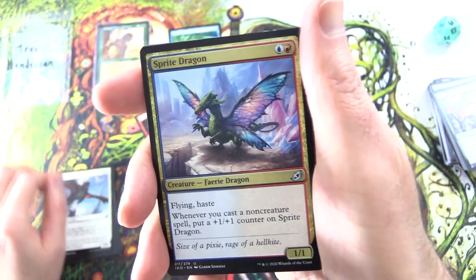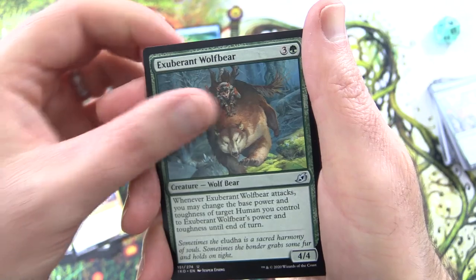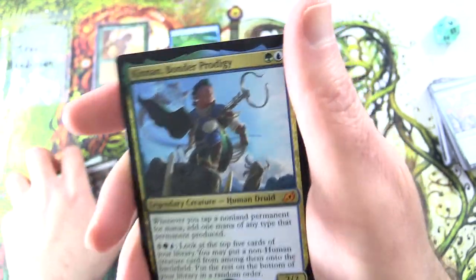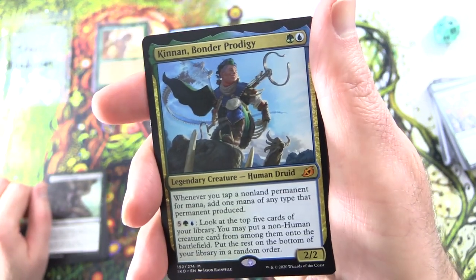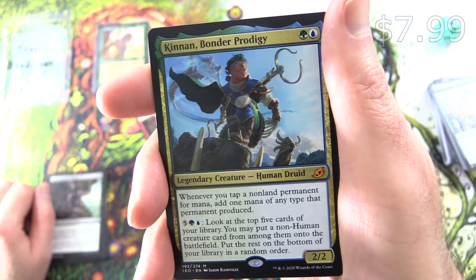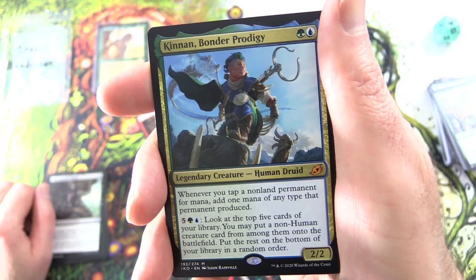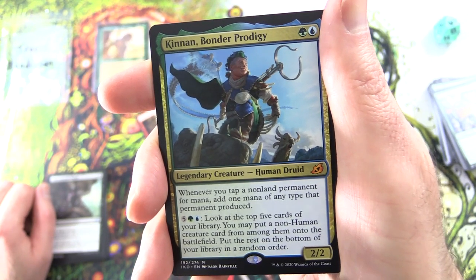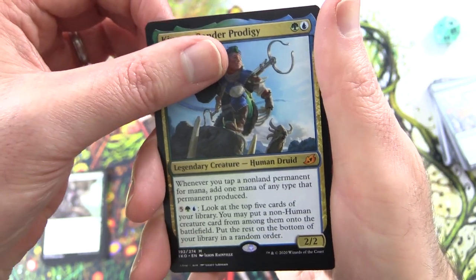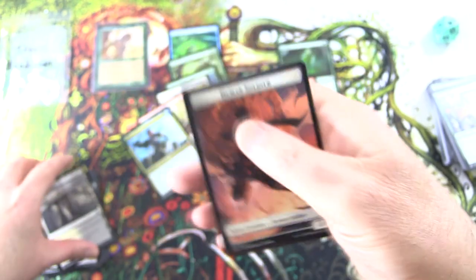And the Uncommon Sprite Dragon. Exuberant Wolf Bear, Unbreakable Bond, and it's a Mythic — nice. Kinnan, Bondur Prodigy — the Generator, Creature Human Druid, 2/2 for 2. Whenever you tap a non-land permanent for mana, add one mana of any type that permanent produced. For 5 green and blue, look at the top five cards of your library; you may put a non-human creature card from among them onto the battlefield, put the rest on the bottom in random order. Nice pull. And a Scoured Barrens and Human Soldier token.